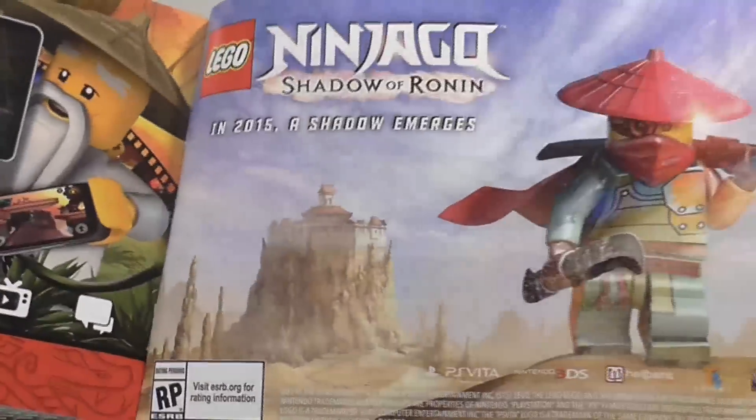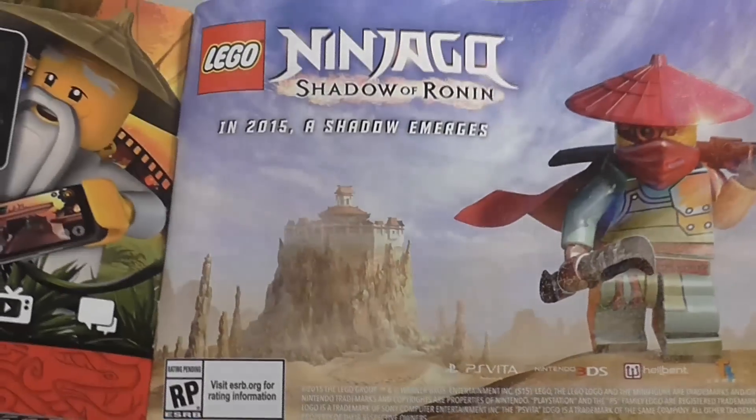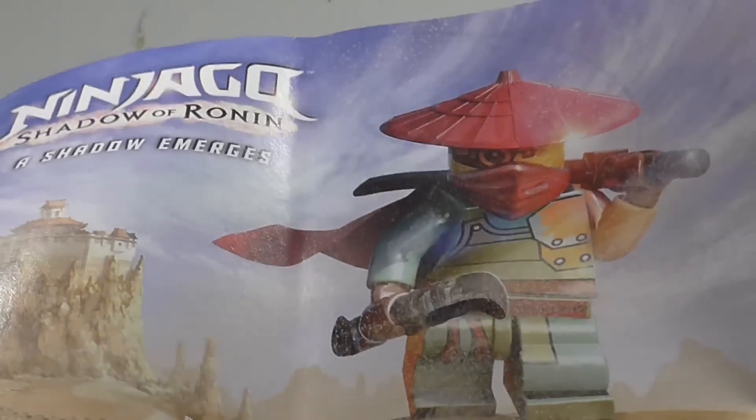And then we have an advertisement for the video game coming out soon — Lego Ninjago: Shadow of Ronin, in 2015, 'a shadow emerges.' We can actually see a really good picture of Ronin there and he looks really, really cool, and I definitely can't wait to see how he plays out in the series.